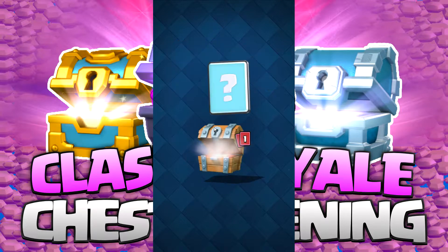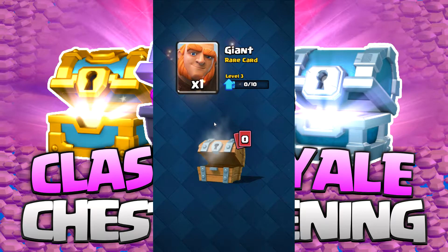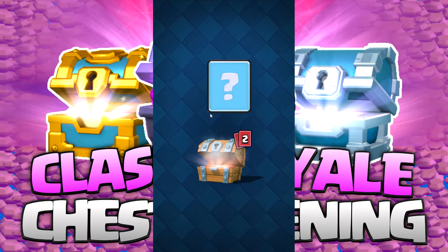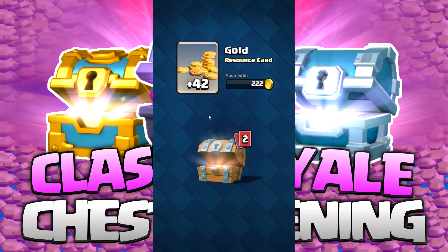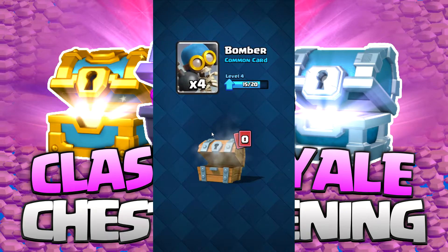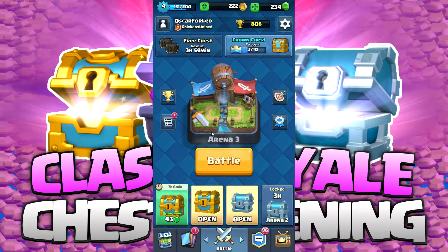Let's go ahead and open these various chests first and see what we got. I'm expecting a bunch of common cards. A giant in a free chest — yes, that's so delicious! We have another free chest. Let's open this baby and get some more gold. Give me another giant. I haven't unlocked that yet — that's the Barbarian's card, a grouping card where it sends out multiple creatures at once.